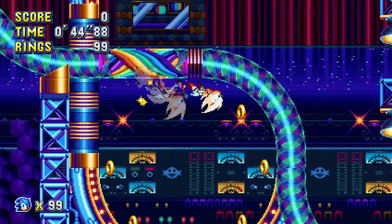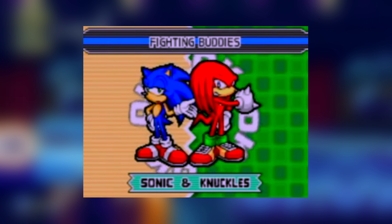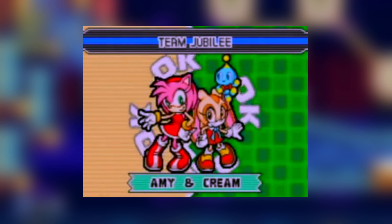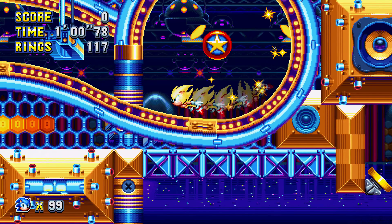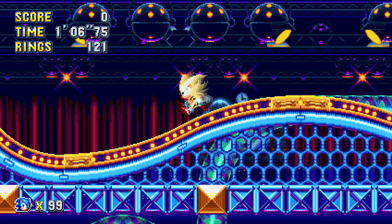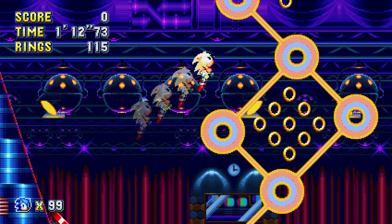This brings me to my next point: custom character duos. This is basically like the feature in Sonic Advance 3, where you select any two characters — one as main and one as side character — and get different abilities depending on the combination. Imagine being able to mix and match any characters: Knuckles with Silver as the side character, Blaze with Sonic, or Shadow with Tails — combinations we've never seen before. Imagine the ability combinations we'd get. It would be crazy.